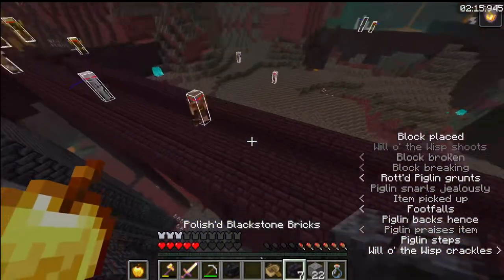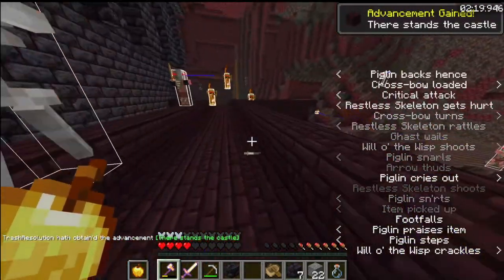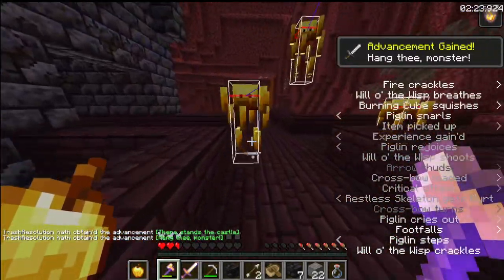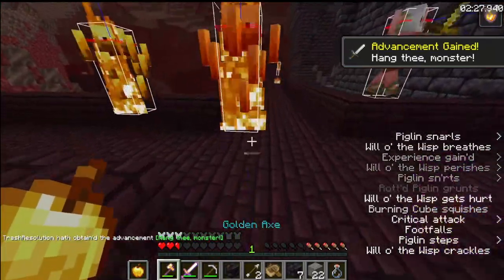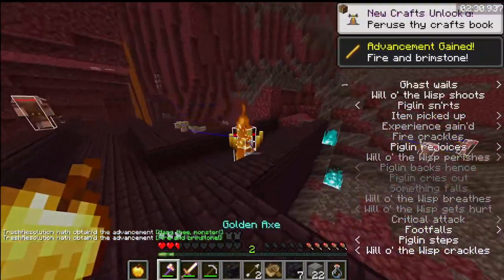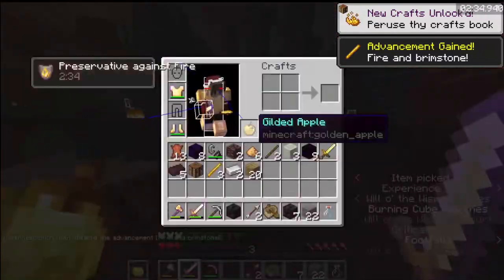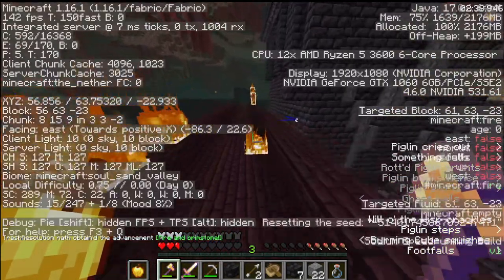Here I did something pretty cool — I tanked one hit from the skeleton by using the piglins as a shield. I'm just doing my typical blaze killing, and I crank out my first three rods. I'm just going to head towards the two blazes over there.